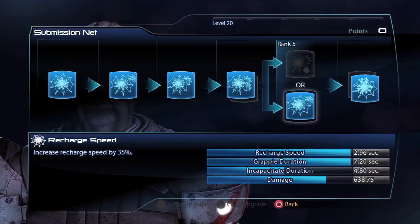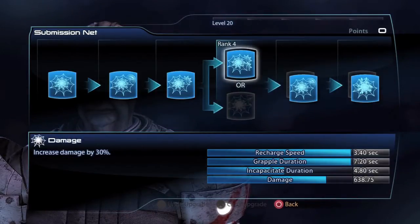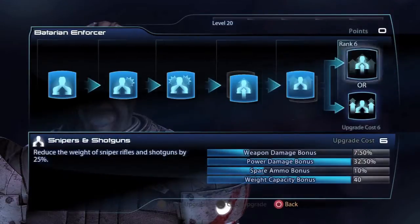Normally I would say go Damage and Slow, but I went with Recharge Speed thanks to the fact that my Recharge Speed is slowed down considerably by the Blade Armor. For Damage versus Incapacitate, I take Damage because you can't Incapacitate every enemy, but every enemy can be damaged by the Net.